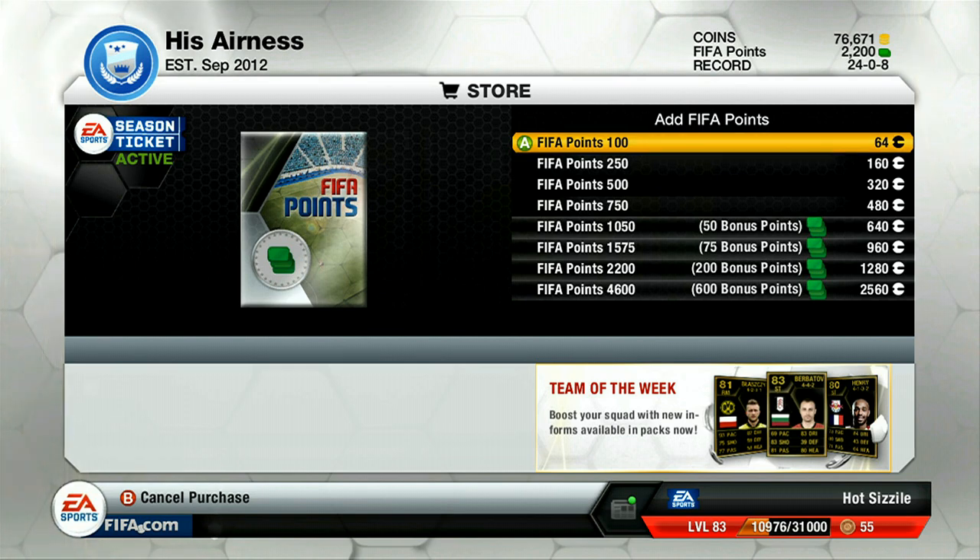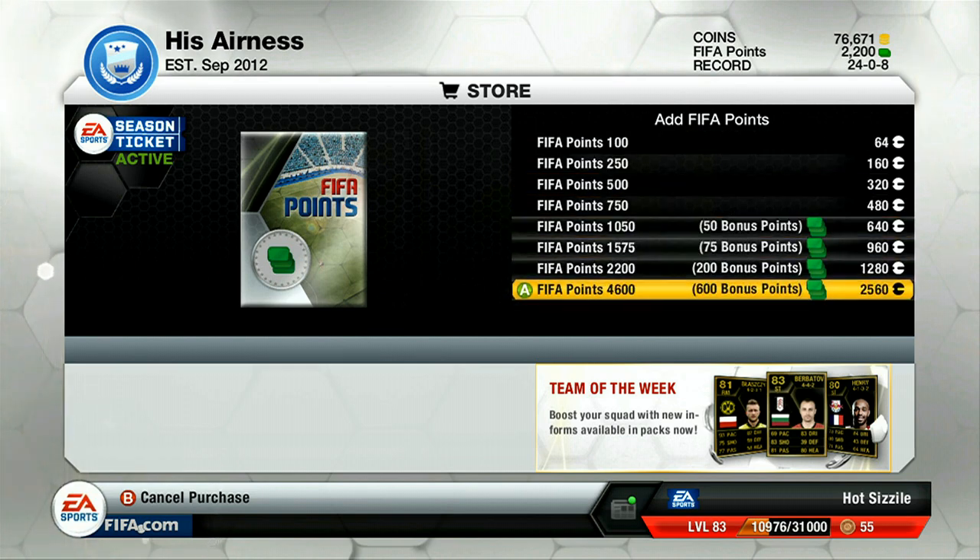This is the new system. There is no 20% off anymore if you have the season ticket. What there is is bonus points. As you guys can see, from 1050 and on you get bonus points depending on what you buy. If you buy the best package, which is the 4600 FIFA Points package, you get 600 bonus points, and that's what the season ticket gives you.